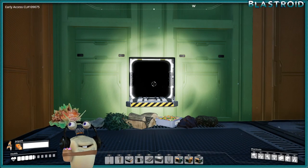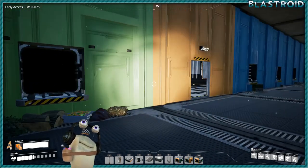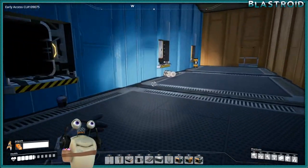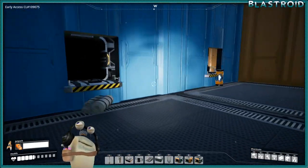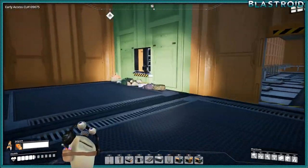Hey, Blastor here again. In this video I'm going to show you how to make a disposable system that makes certain items. The items we're going to make are biofuel, color cartridges, fabric, and power shards — typical items you cannot make with an automation factory.